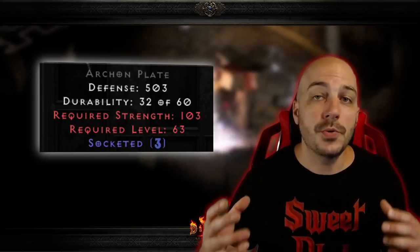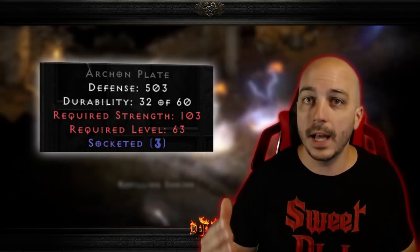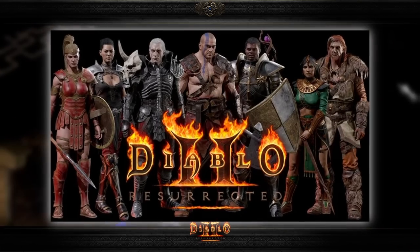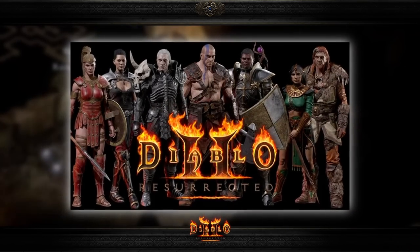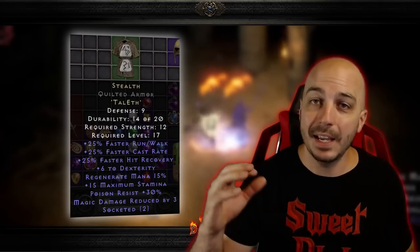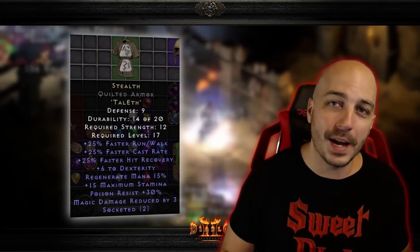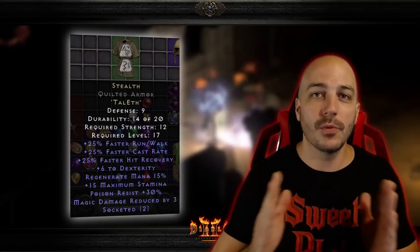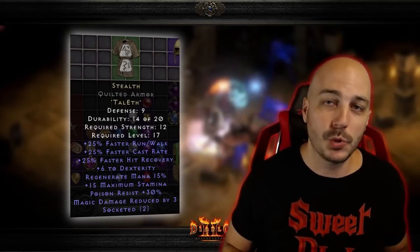This could be the most universally used rune word in all of Diablo 2. Literally, early on, every single character can benefit from throwing Stealth on — with that FCR, with that Faster Walk/Run, with that Faster Hit Recovery. Bar none, essentially every single character will have Stealth on at the beginning of the game. So with all that taken into consideration, it is incredibly easy to put this rune word here at number 1 on the list for the best rune word to make at the beginning of normal in Diablo 2 Resurrected.